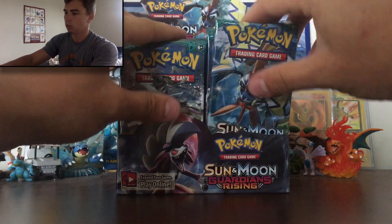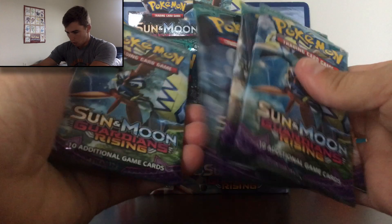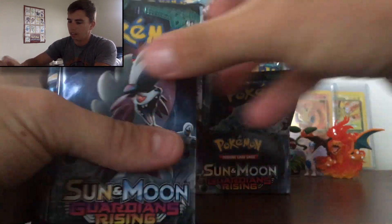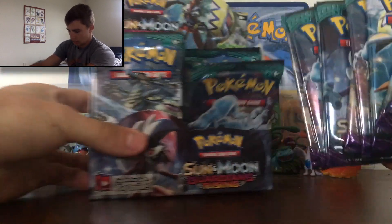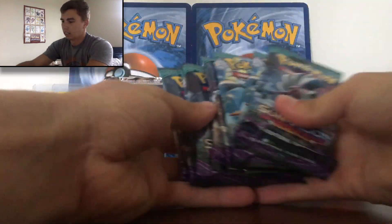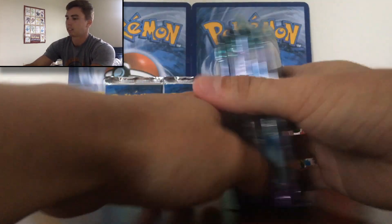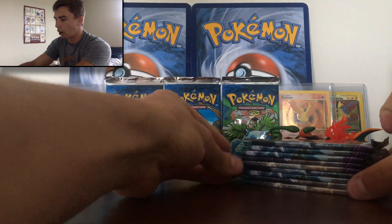It's going to be nine per part. Let's do one side — one, two, three, four, five, six, seven, eight and nine. All right, guys. So we've got our nine packs right there. Look at that. Oh, that might be a thumbnail. So we're going to set that just over to the side there. And we have our first part, people. Nine booster packs of Sun and Moon Guardians Rising. Hoping for some crazy cards. I'm absolutely pumped. So let's get into it. Here we go.